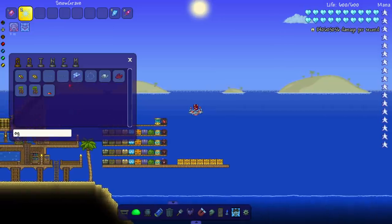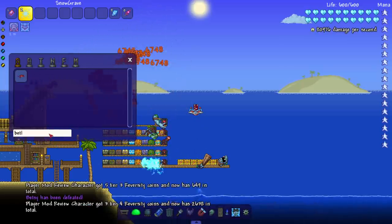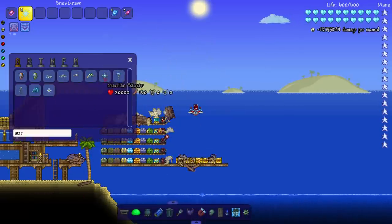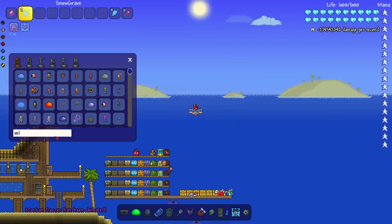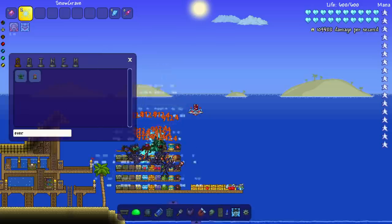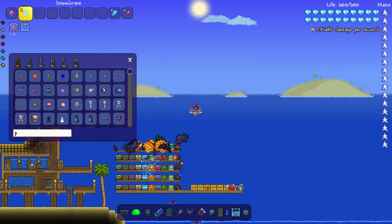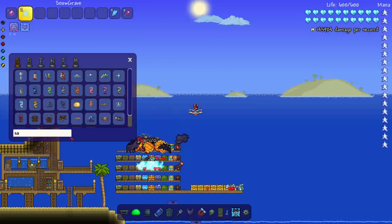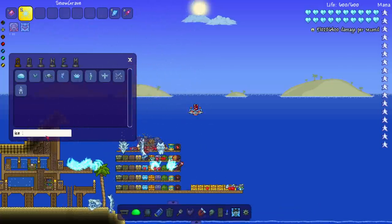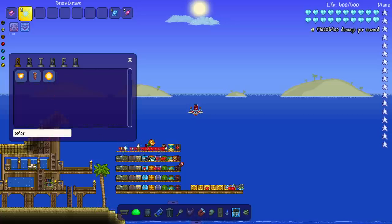Let's bring in the Old One's Army - Betsy, Ogre, get them out of here. Let's bring in the Flying Dutchman and the Martian Saucer - wait, it's the wrong one, gotta spawn in the Martian Core. I do appreciate that the Thorium mod added treasure bags to bosses that don't have them - great mod. If you haven't played modded Terraria yet and want a good first mod, Thorium has a nice vanilla type feel, it's not a giant overwhelming mod. After Thorium you can hop into bigger stuff - the Spirit Mod is another good one to start with.